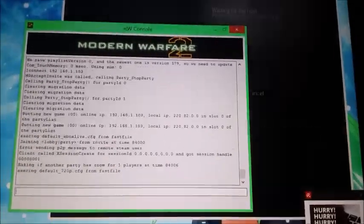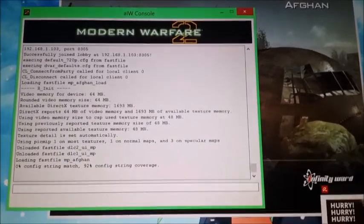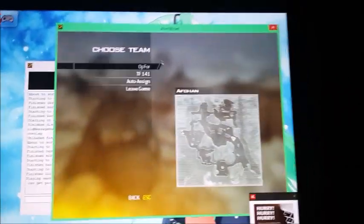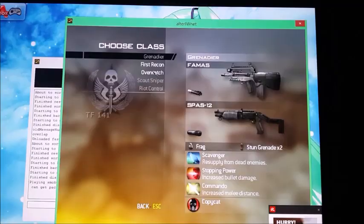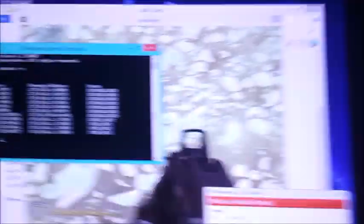We just hit enter, and in the background the game is going to join. We choose which faction we want and we're going to join the same faction as the main player. And as you can notice, in the main computer we can see the other player has joined.